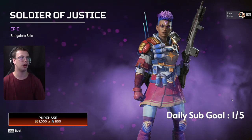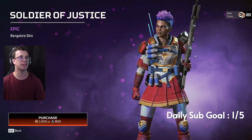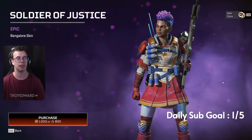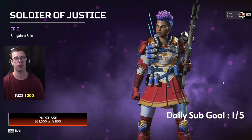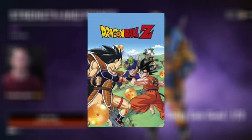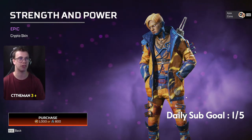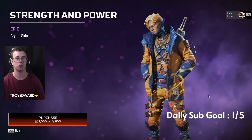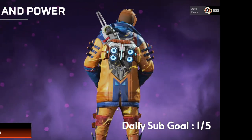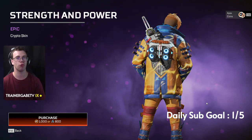Next we got the Sailor Moon Bangalore skin — honestly I'm not a huge fan of this one. It does not match Bangalore at all; I think it would've worked better on Watson. Then we got the Dragon Ball Z-themed Crypto skin. I literally confused it for a Goku skin at first because that's the first thing I think of when I see it. But this skin looks pretty nice — it looks like it's going Super Saiyan, which is so freaking good. The back is pretty nice too, and if you already have the Crypto heirloom I think this skin is going to go really well with it.